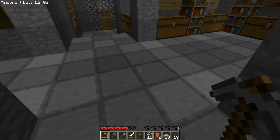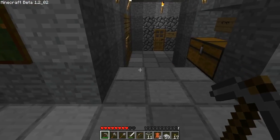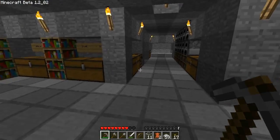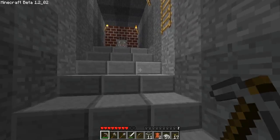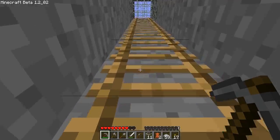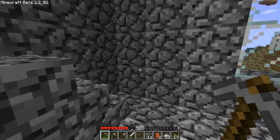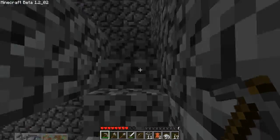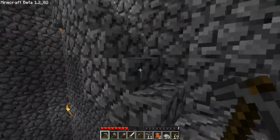I showed you last time that I replaced all the flooring in my underground base with half steps because it looks better. The whole basement is basically fixed. I've done a few fixes here and there, worked a bit on my water elevator, clearing more ground, and lots of terraforming. The two major projects I'm working on — I'll show you soon — are on top of this tower here.